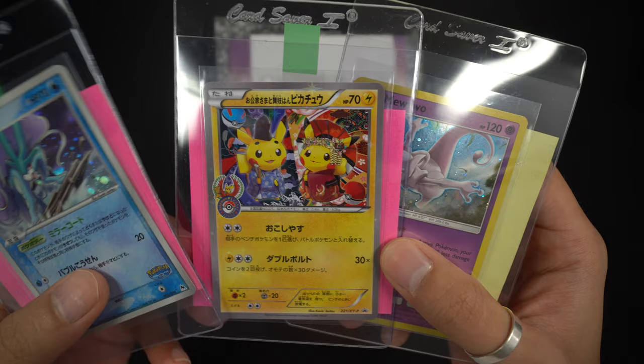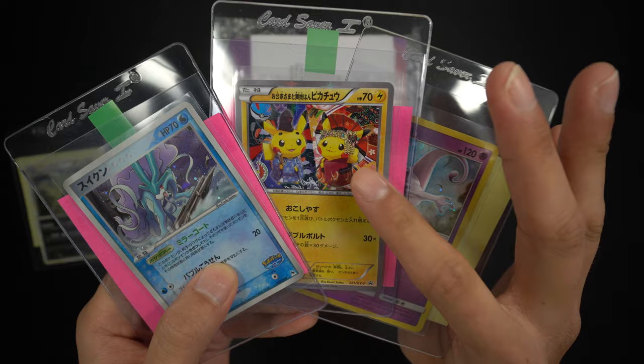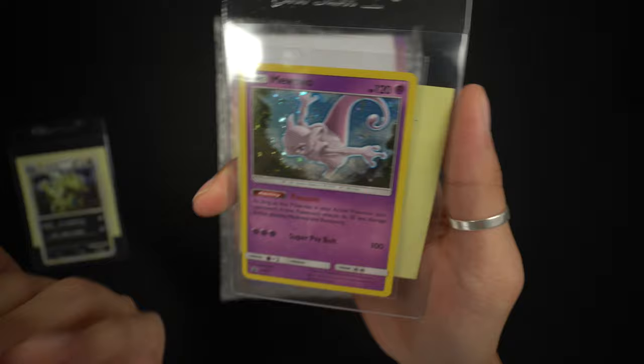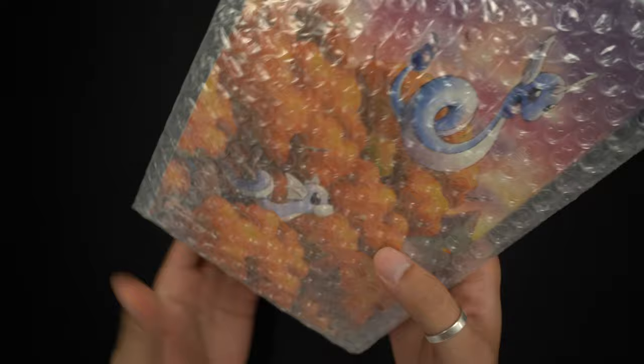For Blue Label Mu we have three cards: a Suicune from the PokéPark promo, this XY Promo 221 — a Kyoto promo, as you can see by the stamp — and last but not least this Mewtwo, which was a promo in the Hidden Fates pin box. So yeah, three cards for Blue Label Mu.